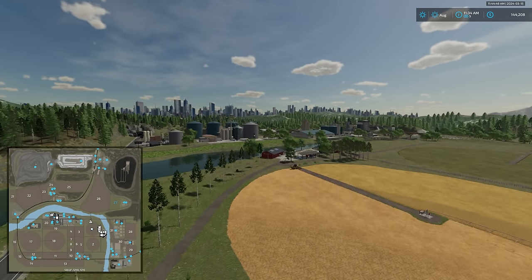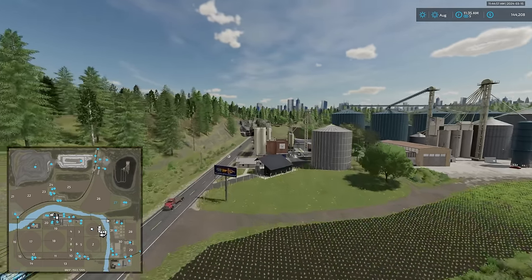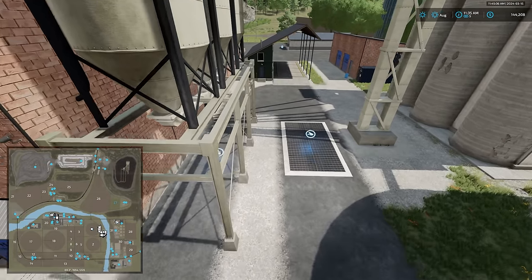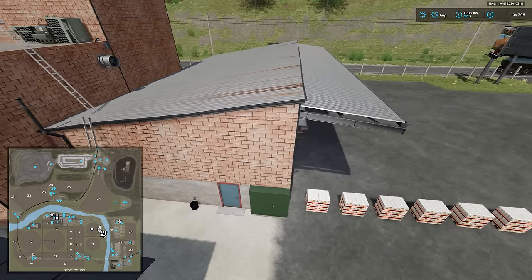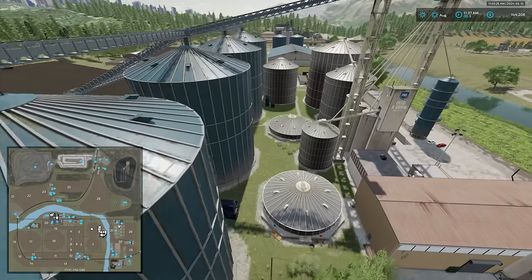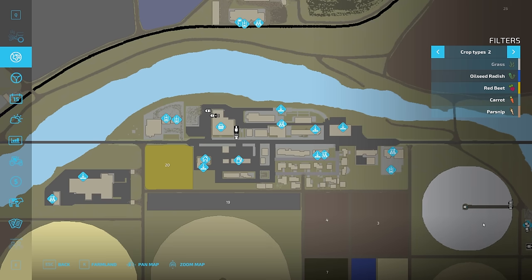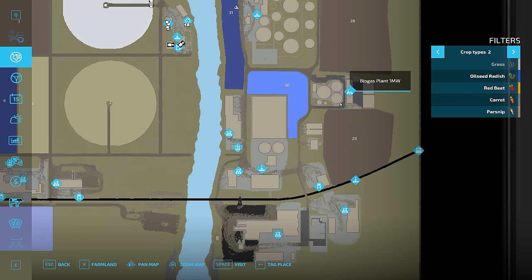Our starting farm is located right nearby. Across the way is the flour mill with its interactive icon, dump point, fill point, pallet spawn point along the side of the building, and pallet and bale storage. Further along we have a sell point, the grain elevator, the BGA, and the fabric mill with more storage, plus our food factory.